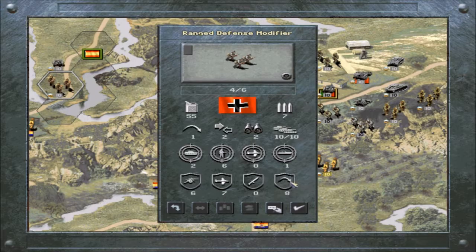Ranged defense modifier — this is very important. This is the unit's defense against ranged attacks that are not from artillery units. In this game, tanks and some other units can actually fire over one hex away, and this roll will come into play when they are defending against such an attack. It doesn't happen very often in my experience, so it's not really that big of a deal to me.